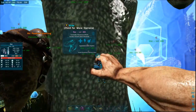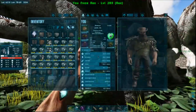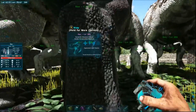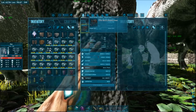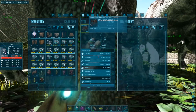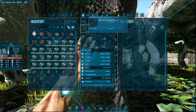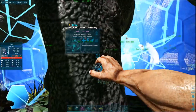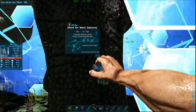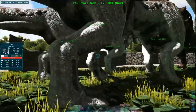The rexes aren't that bad, but they do only have primitive saddles. I haven't found anything better than that yet. But as you can see, I've got 23,000 health, 2,000 stam, and 505 melee — and that's basically what all of these have. I'm gonna go ahead and pick all of them up.